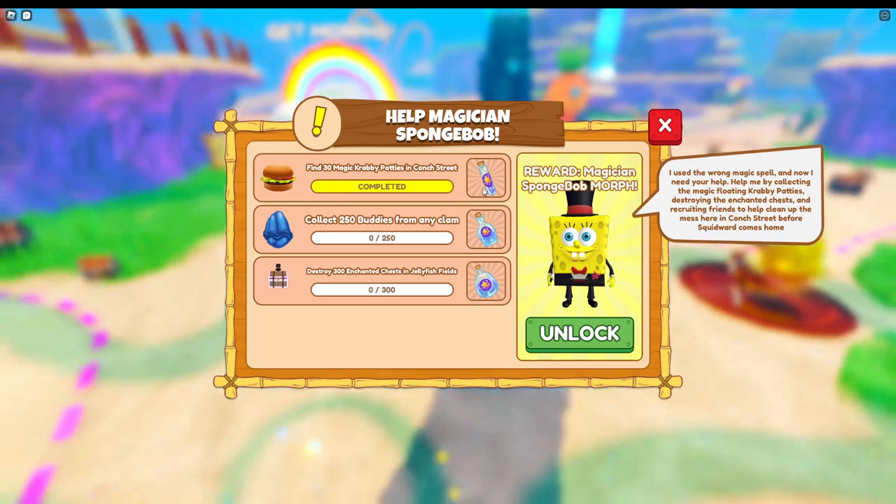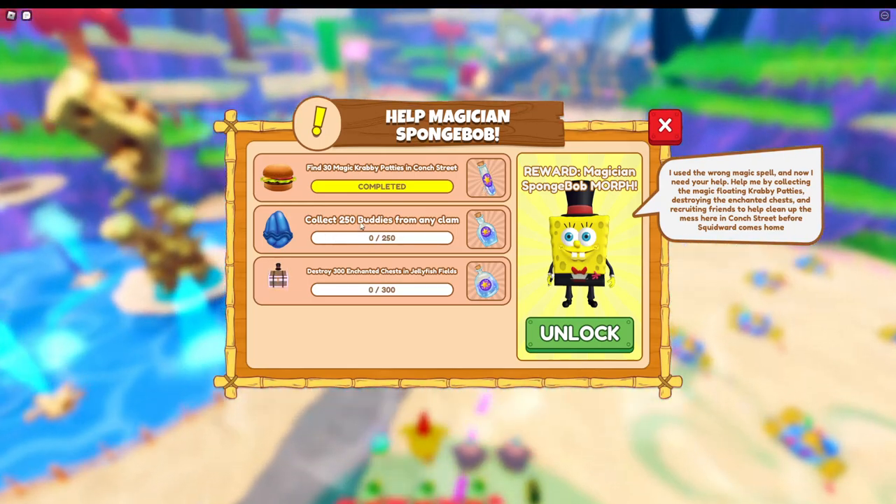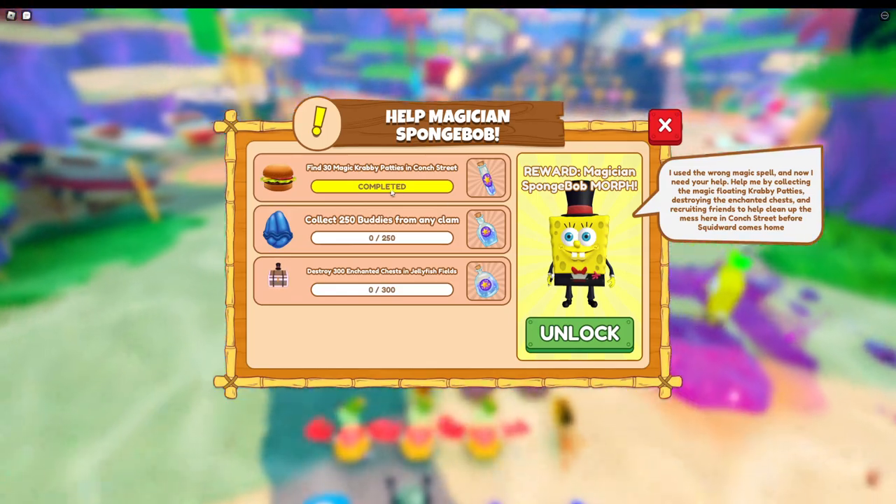We can go ahead and claim that small Stardust bottle. The next thing we'll be doing is collecting 250 buddies from any clam.